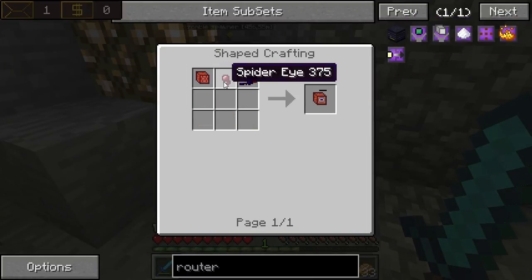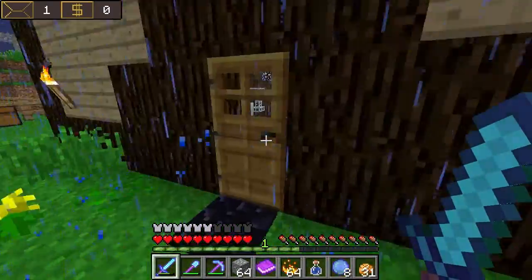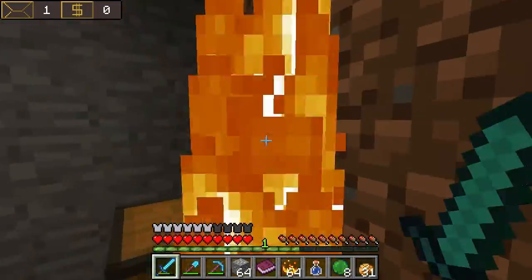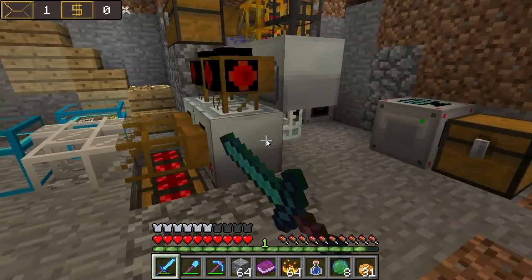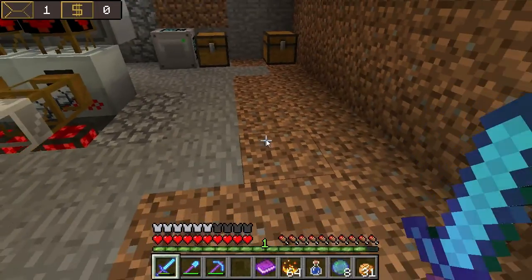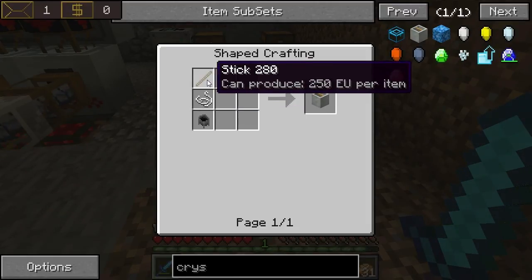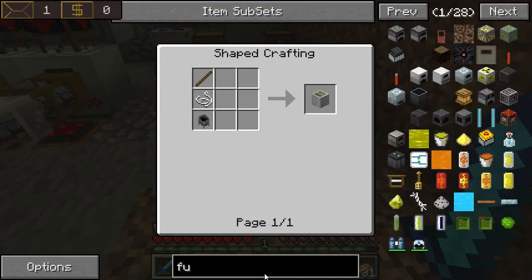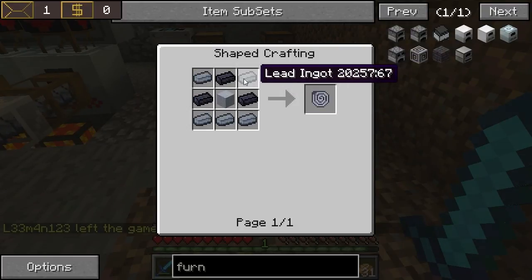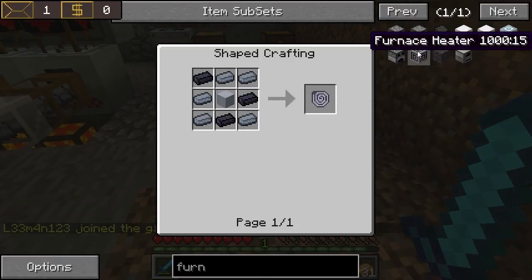Now what we need to do is find a crystallizer. I've looked into making a crystallizer of our own because nobody seems to have one set up or working at least. For the crystallizer, it's pretty easy to make — you just need a cauldron, some string and a stick. But to power it, you need one of these furnace heaters and you need these insulated coils. An insulated coil is made by eight lead ingots and a clay block. You need six of these, and then two more even.